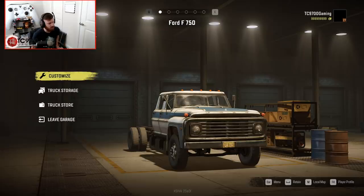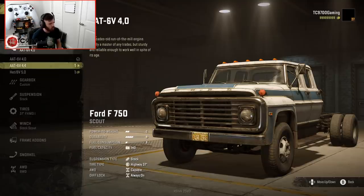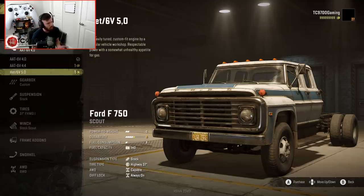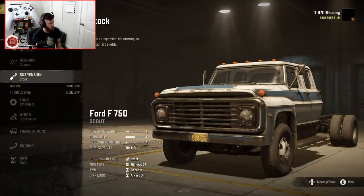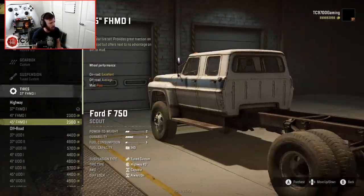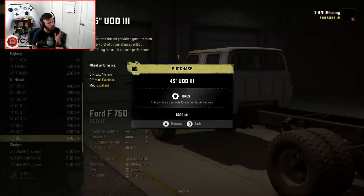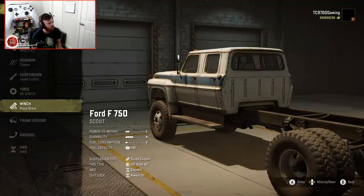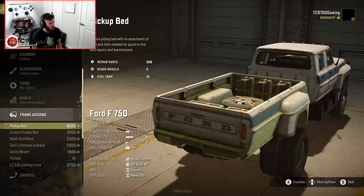Here we are in the F750. Right off the bat, we're going to go for the top engine, which isn't that much better - it says respectable power, and as you guys know from my streams and campaign scenarios, there's not much there for respectable power. The TUZ is definitely faster. We're going to go with the Tuned Custom Suspension, which allows you to fit up to a 45-inch tire - a genuinely large tire. The tire size is really good for this truck. And I'm going to go for an Autonomous Scout winch.